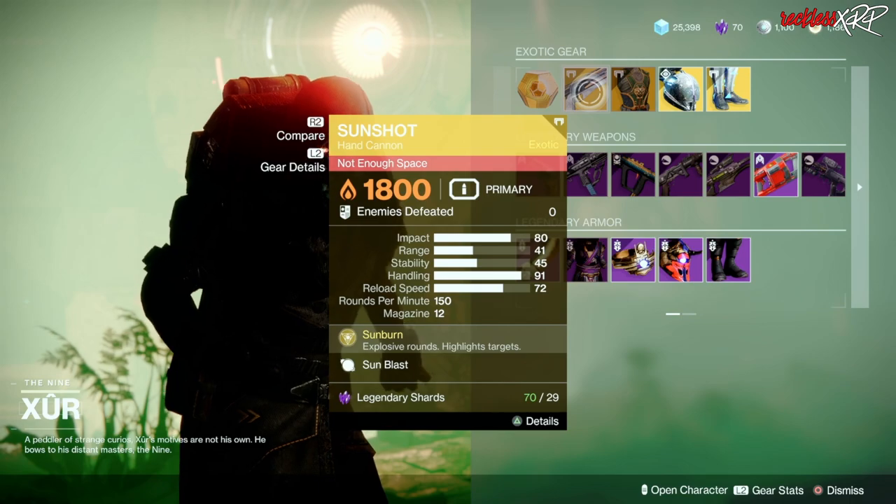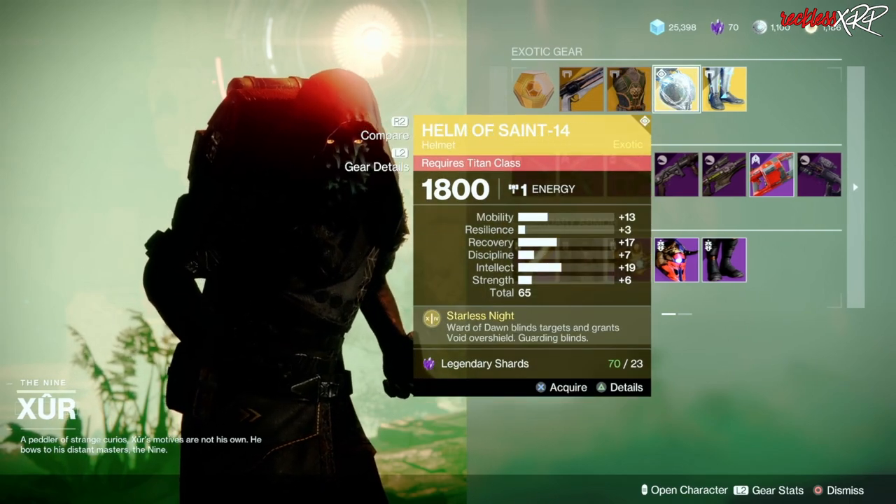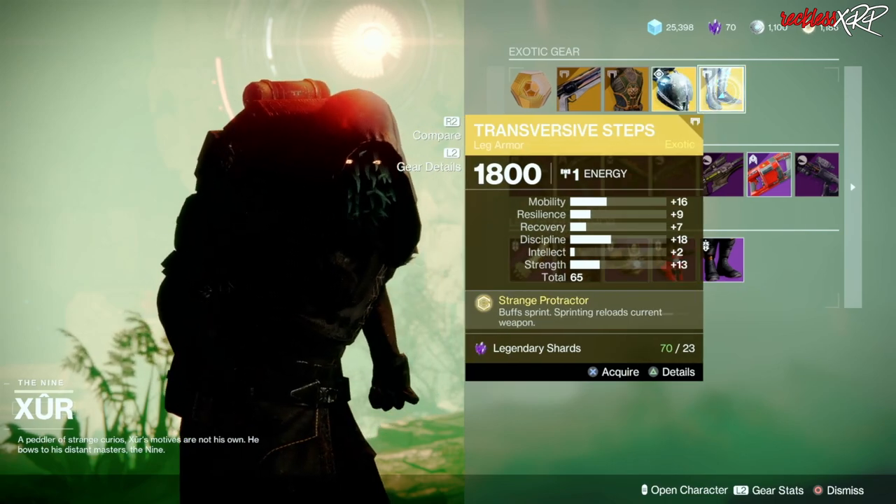The weapon of the week is the Sunshot — it is an exotic hand cannon. Then we have the Dragon's Shadow for the Hunter, the Helm of Saint-14 for the Titan, as well as the Transversive Steps for the Warlock.